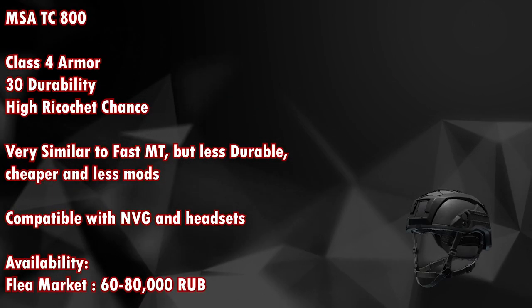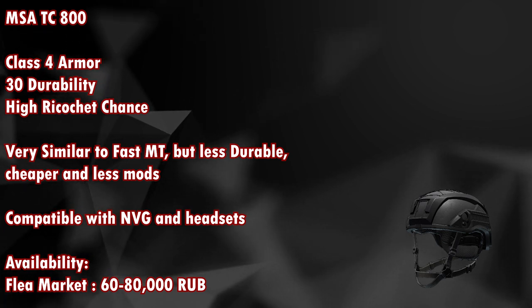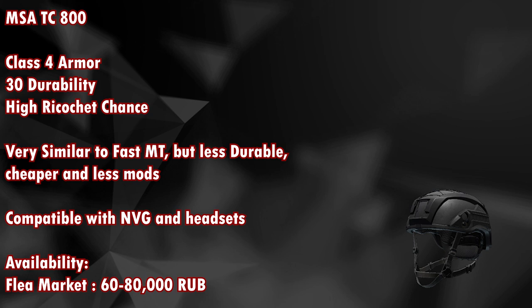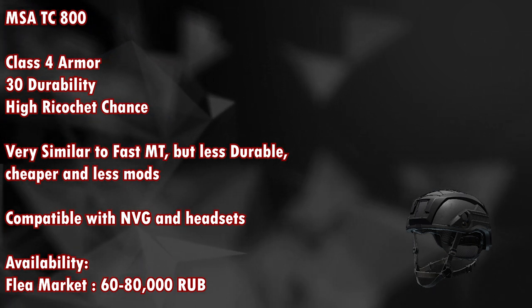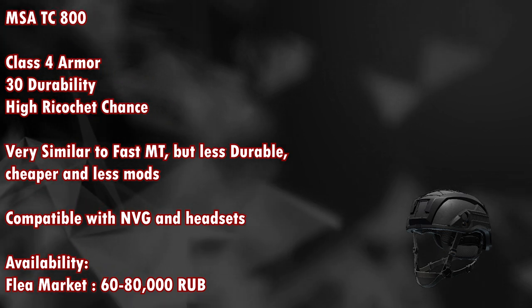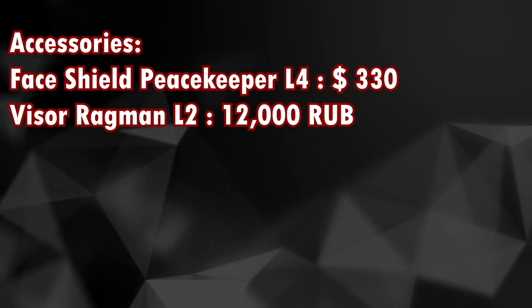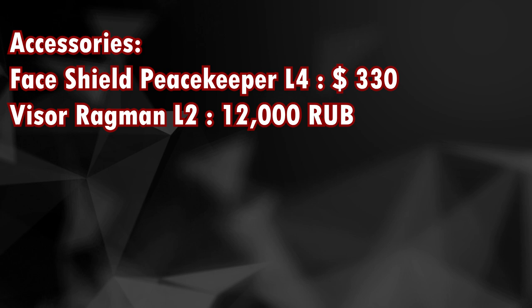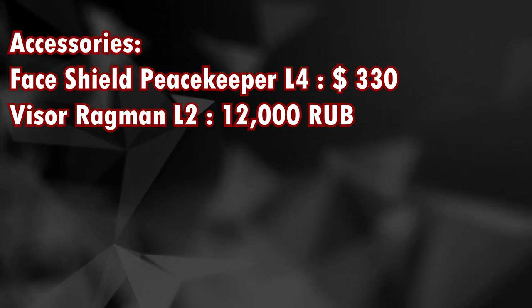Next is the MSA TC-800, a class 4 armor with 30 durability and a high ricochet chance. Very similar to the Fast MT but less durable, cheaper, and has fewer mods. It is compatible with NVGs and headsets and available from the flea market for around 60,000 to 80,000 rubles — the price fluctuates a lot. Accessories include a face shield from Peacekeeper level 4 for around 330 dollars and a visor for around 1,200 dollars.